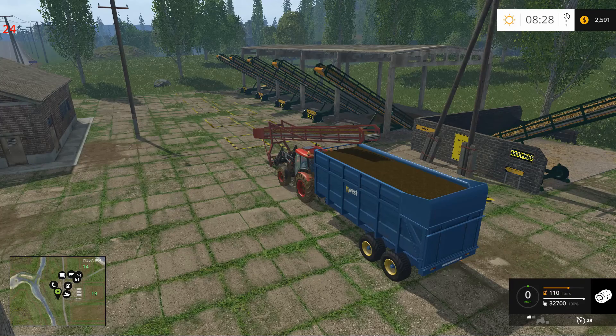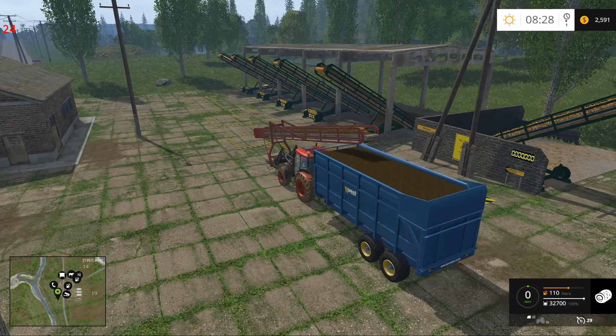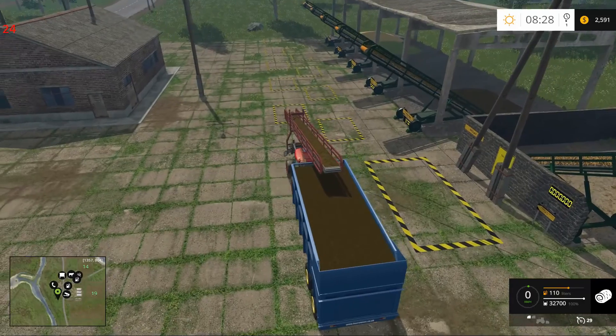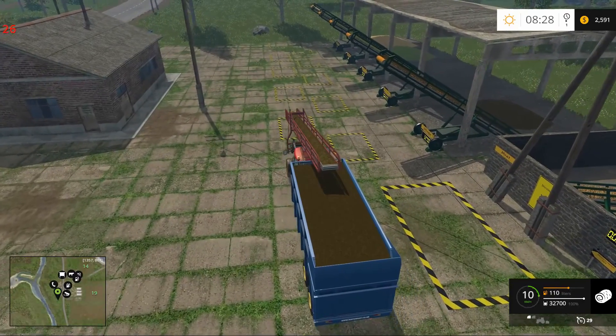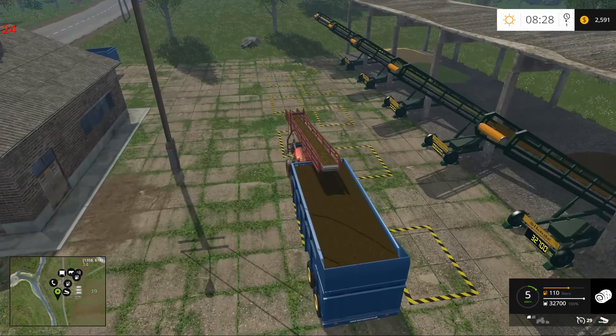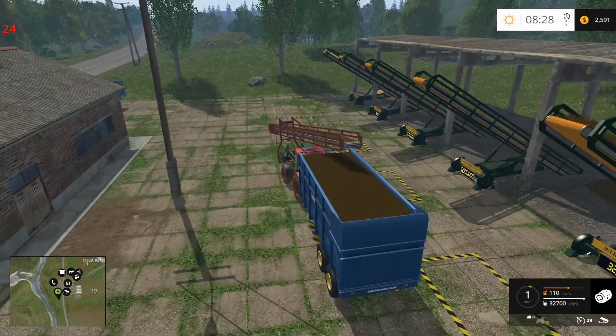Hey folks, Species7 here. Welcome back to the channel and welcome back to Farm Sim 15 Gold Edition. We are here on the Sosnovka farm and I've decided I wanted to get our silage out of the pit because we've got another crop of corn coming here pretty quick.